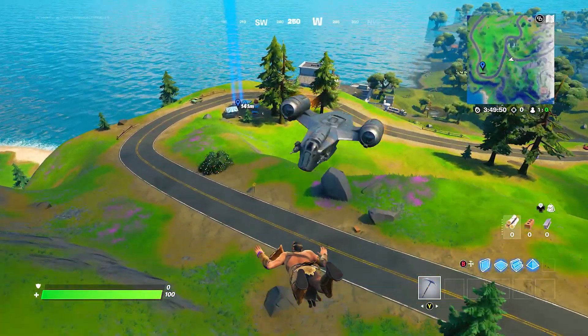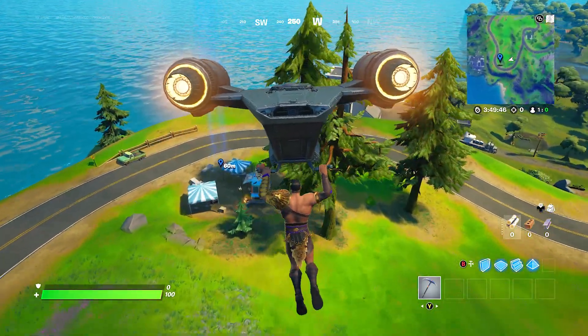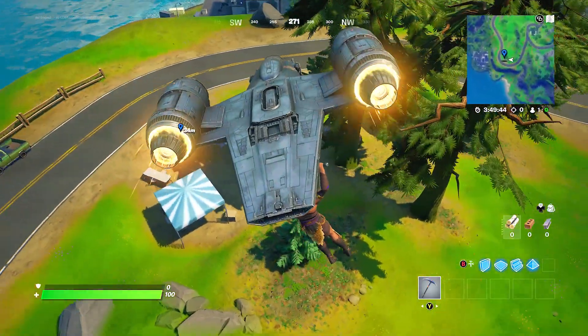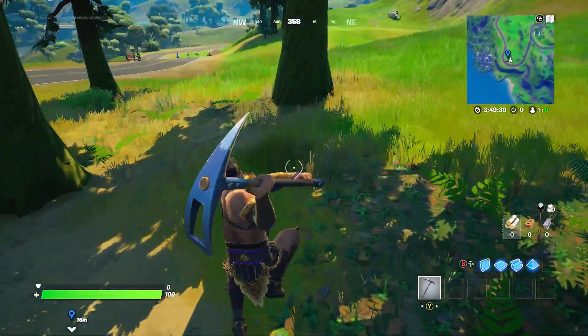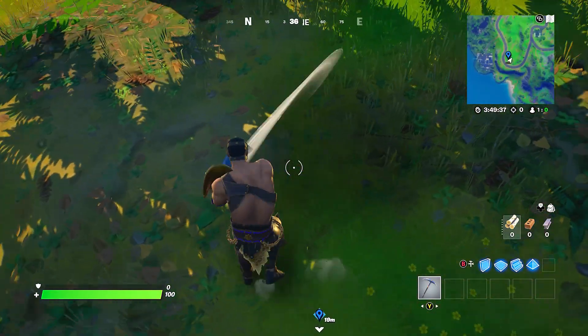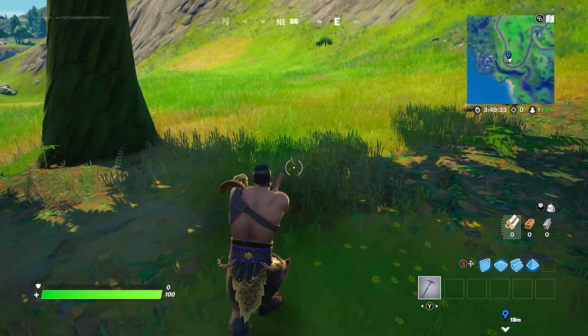There are two locations. The first one is going to be located at the bottom left-hand corner of the map, just next to the pizza truck. Basically what you guys want to do is go to this location right here on your map.